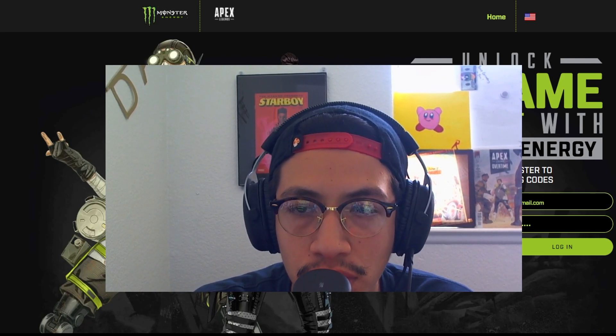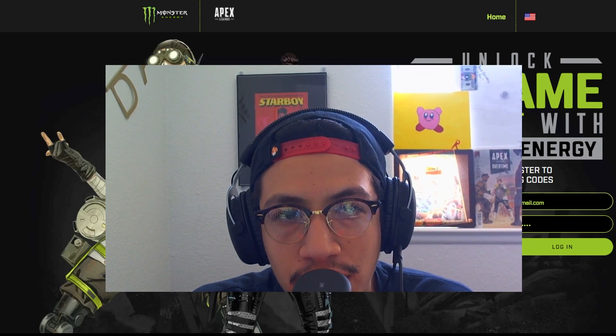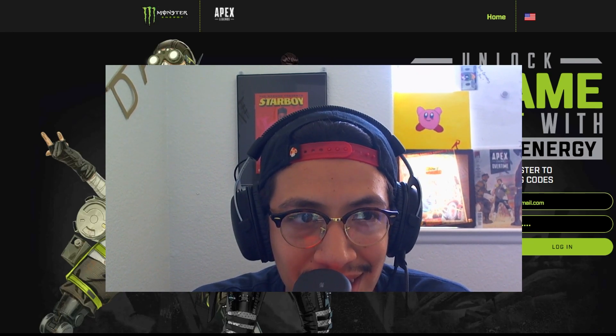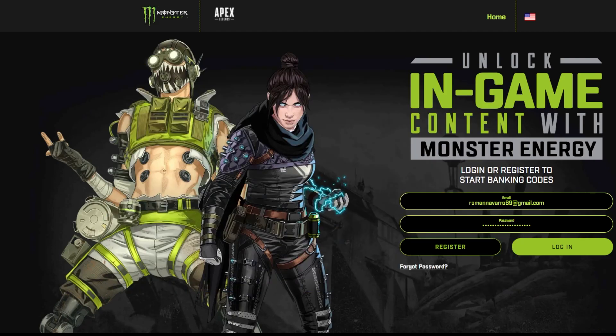Where you want to go to redeem your code for the in-game content with Monster Energy is at apexlegends.monsterenergy.com. Right here, as you can see, this is where you want to go. You want to type in your email if you already have an account. If you don't, you want to register and it's going to ask you your name, email, all that. I already did that so we're just going to log in.